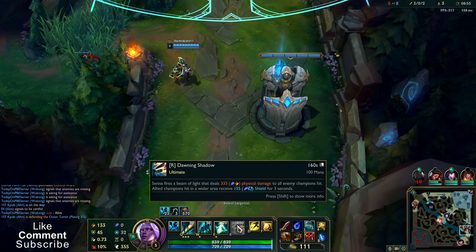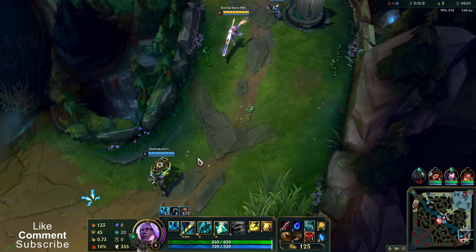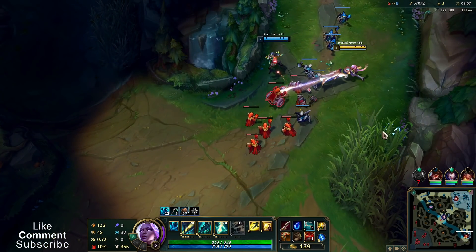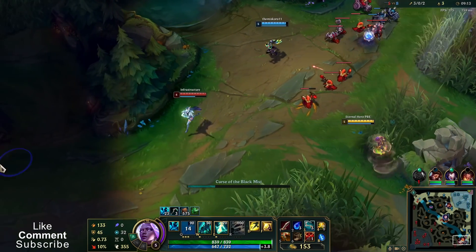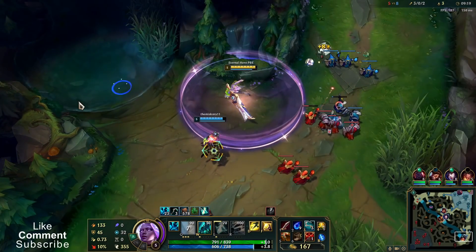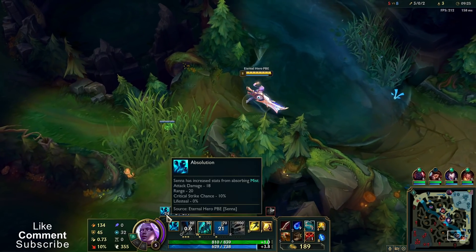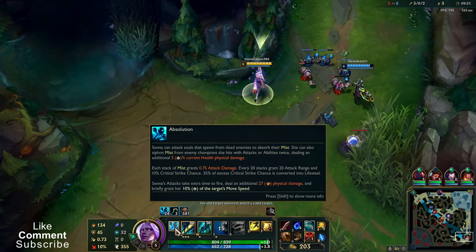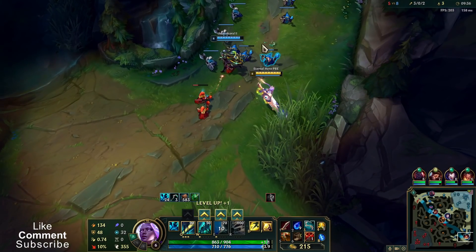As for ultimate — you deal physical damage to all enemy champions hit, and allied champions hit in a wider area receive a shield. So you can ult anywhere on the map and you have to pay attention because you can save your allies or finish someone off. As you collect mist, you gain additional effects — for now I have additional attack damage and range, then later you get critical strike chance, and when you really have lots of stacks, you gain lifesteal as well.